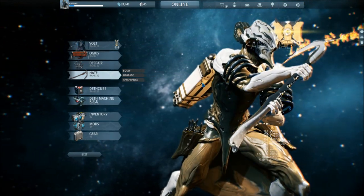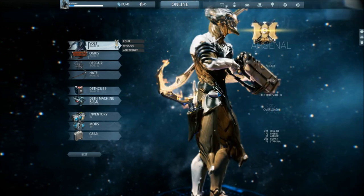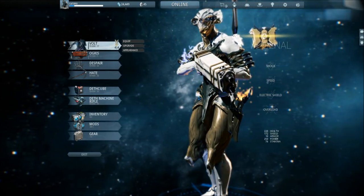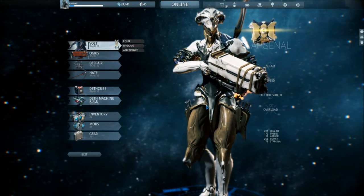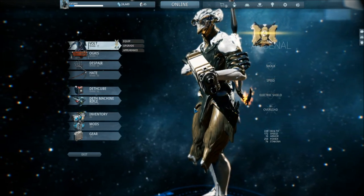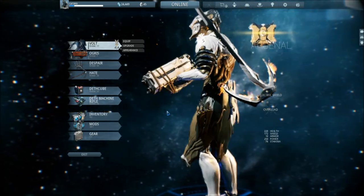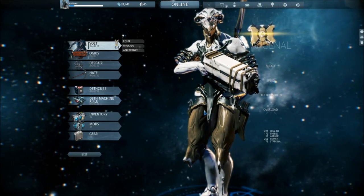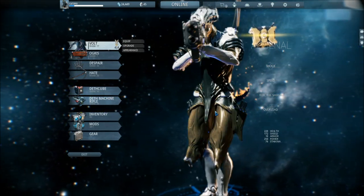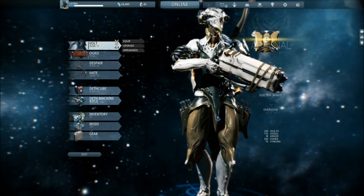You have Volt, which is in my opinion one of the nicest looking frames. Although it was pretty much useless in the previous update because it had a really long time before it used its ultimate, and could be killed whilst doing it — basically it was a bad frame. They fixed it now. It's a plausible frame again, although I only use it for Corpus because that's really the only thing it's good at.